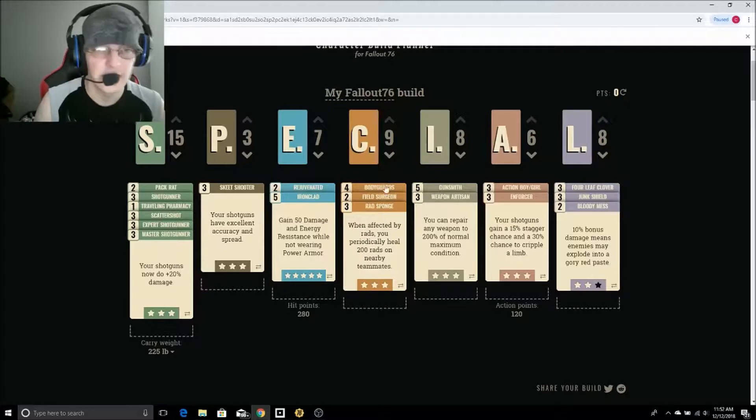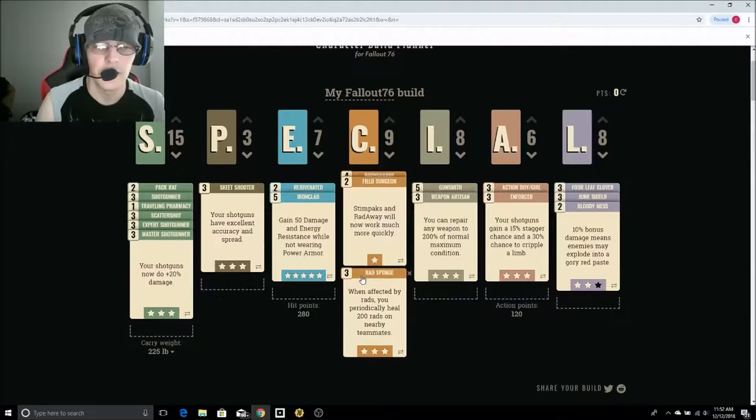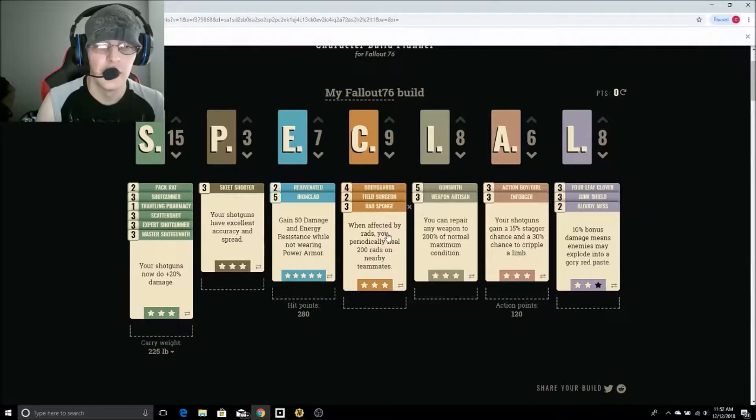Under Charisma — again, this is a team build — I have Bodyguard so he gets another 36 energy and damage resistance if you have a four-man group. That works with or without Power Armor. I have Field Surgeon so that my Stimpaks and Radaways work much more quickly. And then I have Rad Sponge: when affected by rads, as long as I have at least one rad, I periodically heal 200 rads on my nearby teammates, which is fantastic.